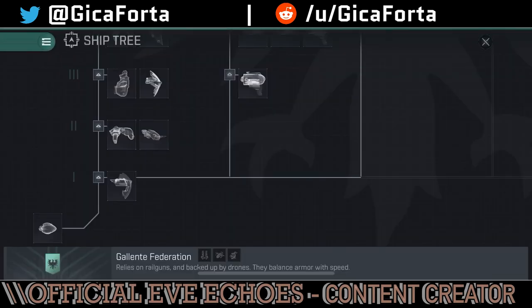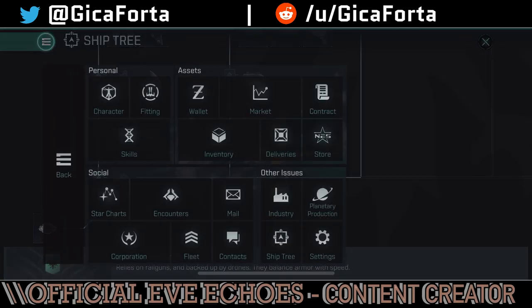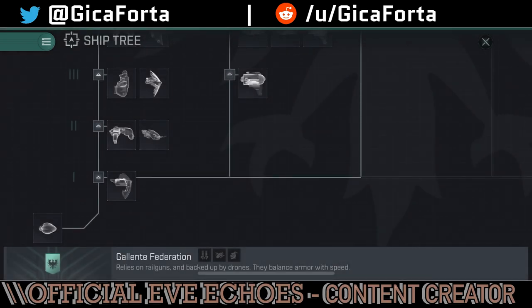This is pretty much how the ship tree looks like. The back button is in the left side corner. These are all the factions and ships pertaining to certain factions in Eve Echoes. We're going to look at the Galente Federation and all its ships in the tree — the ship tier levels — and talk a little about each ship individually and its associated skills. Right off the bat we can tell that Galente focuses heavily on armor. There's actually no ship in the tree that prefers shield tanking. Everything is armor, with either bonuses to armor or higher armor stats compared to shields.